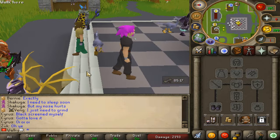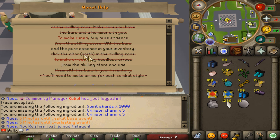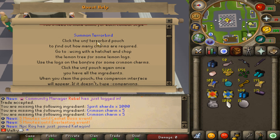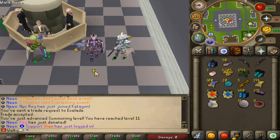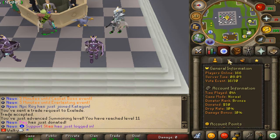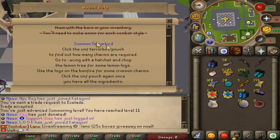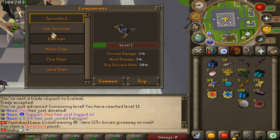Let's get right into the grind. We're going to start this episode by completing the starter quest - it's very OP. There's a guide on the wiki, definitely check that out. Next part is summoning the Terrorbird. We've got crimson charms to speed up the process, which is huge. The quest step shows you exactly what you have to do, and we can summon it - it's level one.